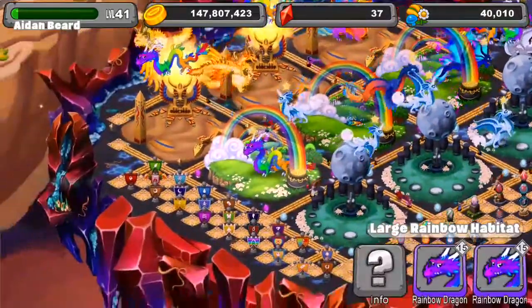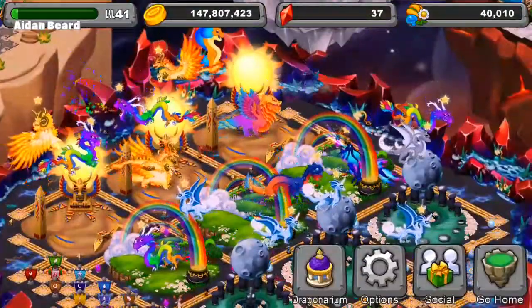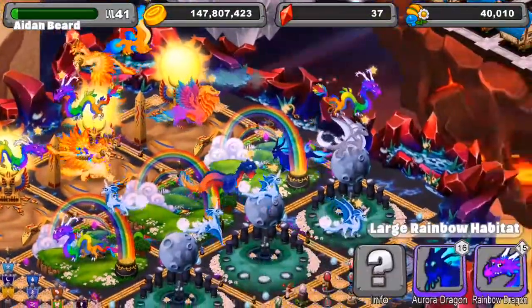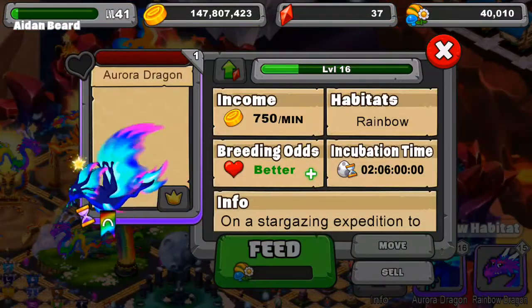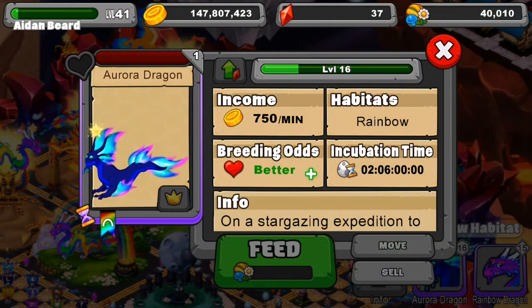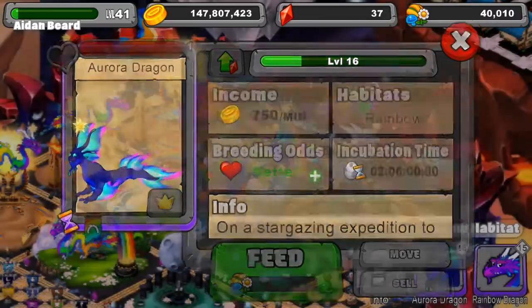Let's move over to his rainbow here. He's got two rainbows in this rainbow habitat, and two more rainbows over there. Once you get two, you can get as many as you want. And in here, he's got a rainbow and an aurora dragon. These are so cool, guys. 750 per minute, only at level 16. Man, I would love to get my hands on an aurora dragon. They look absolutely dope.